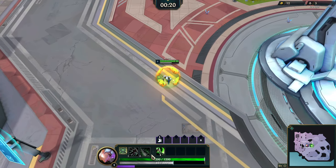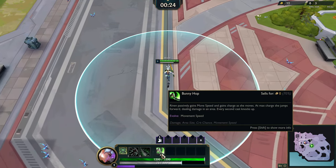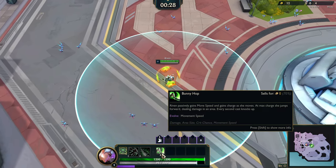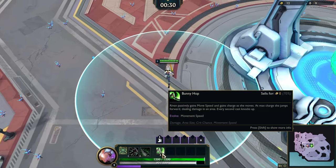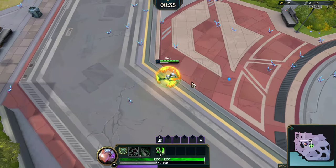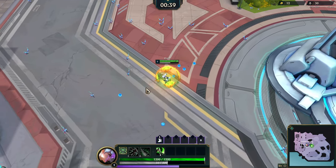Riven passively gains movement speed and gains charge as she moves. At max charge, she jumps forward dealing damage in an area. Every second cast knocks up. Okay, so it's like Riven Q but every two — one, and then the second one always knocks up. Interesting.